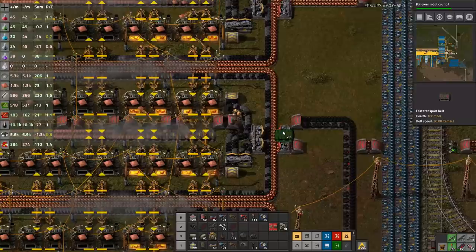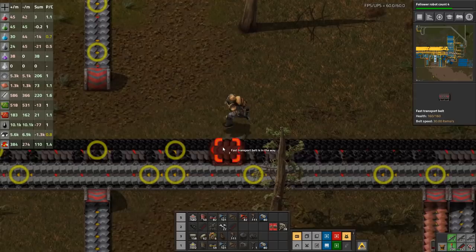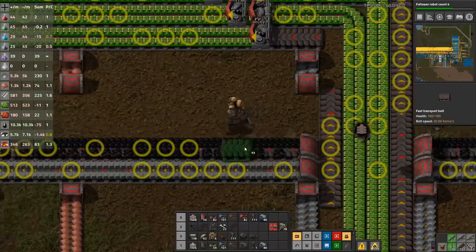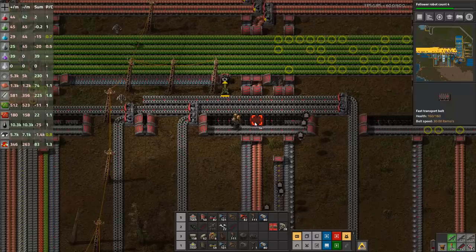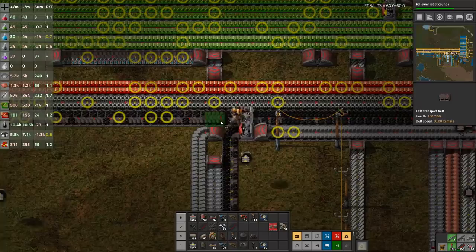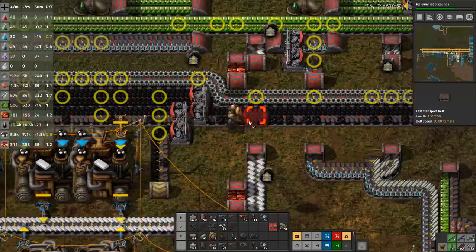We need to have that production upgraded all the way through and have a steady flow of those red circuits to look at the next upgrade — one being more red circuits, two being blue circuits, or what are they called, processing units — which will also eat a lot of green circuits. So they're both things that we need to address.